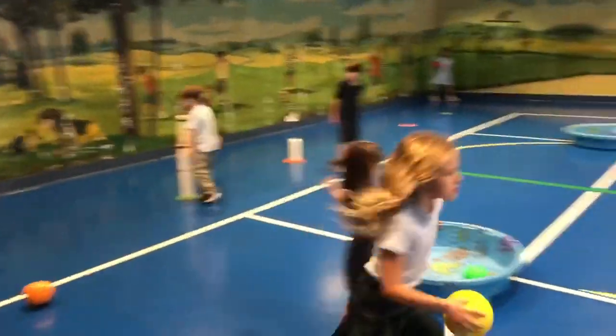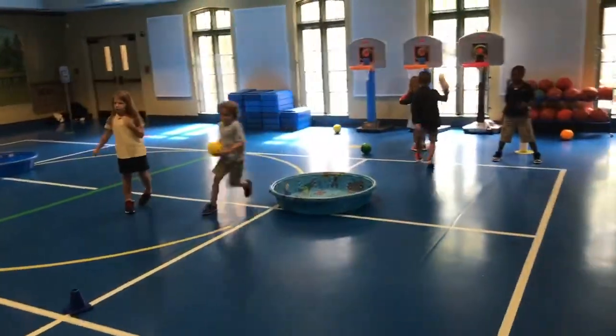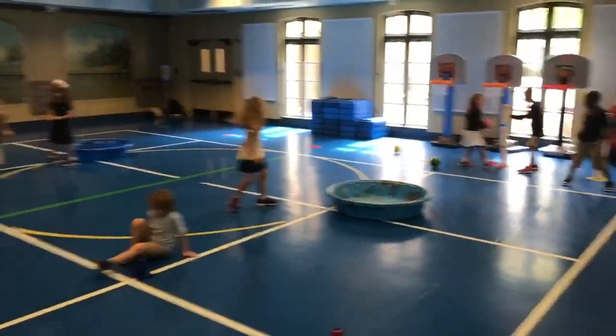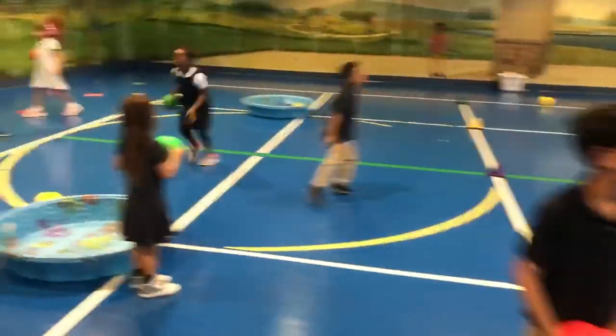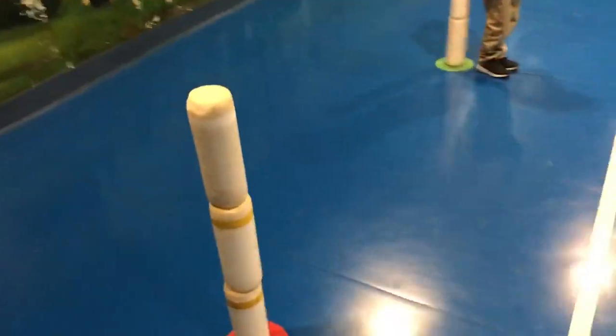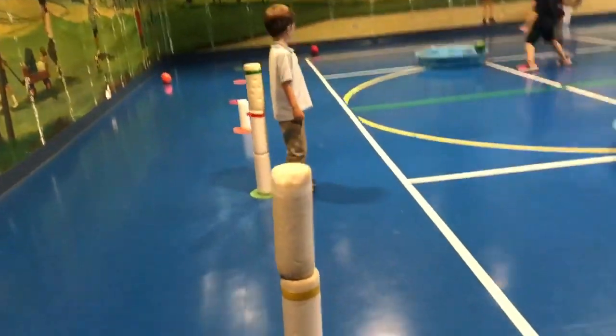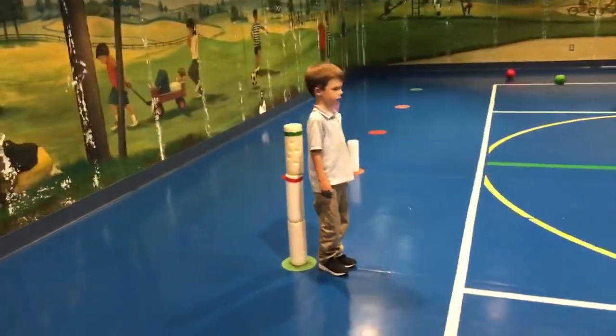We are playing the Six Pillars of Power. Teams earn cylinders by throwing them into the pool, throwing a ball into the pool, or by catching a ball. Once they take their cylinder, they set it up on one of the six spots. Their goal is to build a complete pillar consisting of three cylinders. The first team to get six cylinders of power is the winning team.